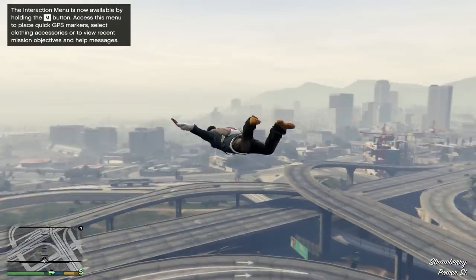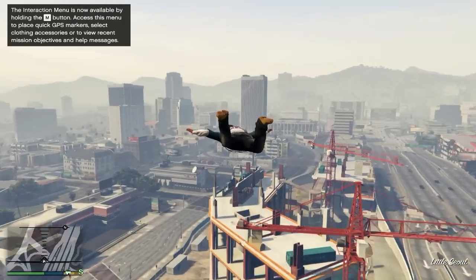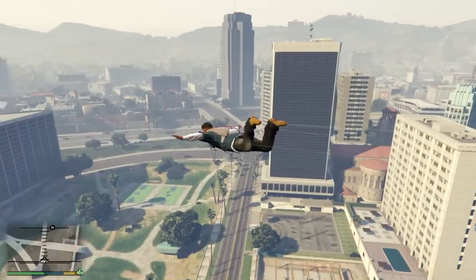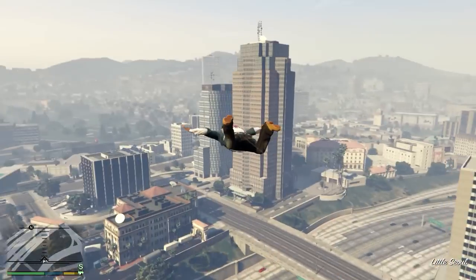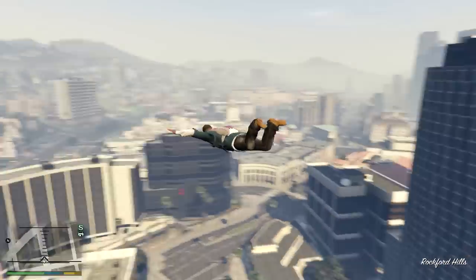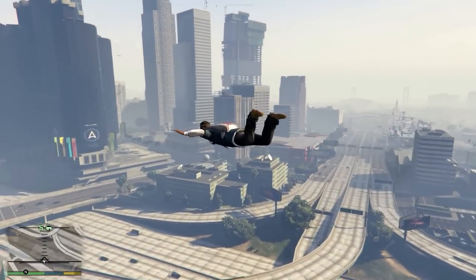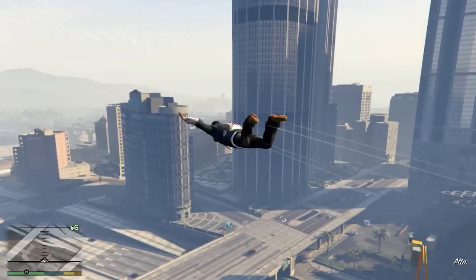Alright guys, so we are back. Today we're going to be taking a look at the tornado mod. I have not been uploading this past week because I've been trying to get Rage Hook to work, because the tornado mod actually requires you to use the Rage Hook plugin. After a week straight of trying to get this to work, I finally managed to get it all working. So to trigger the tornadoes, just press 7 on your keypad on your keyboard.